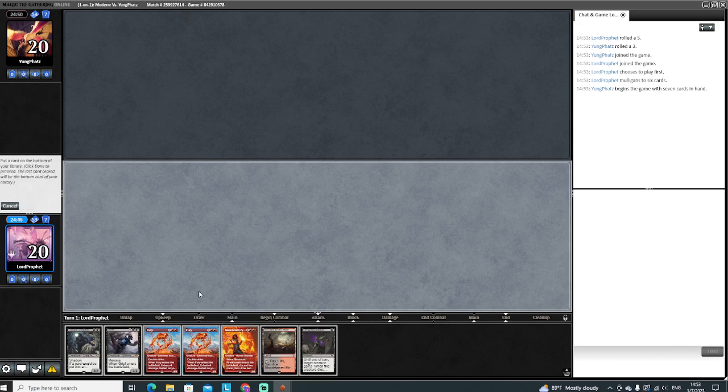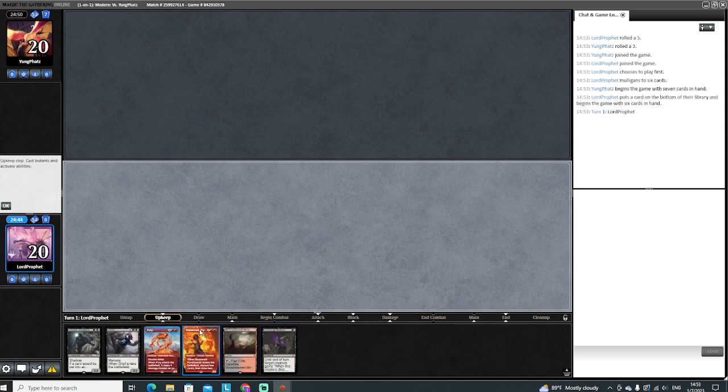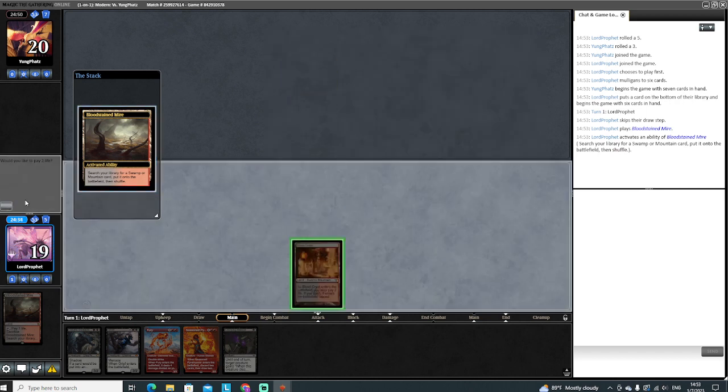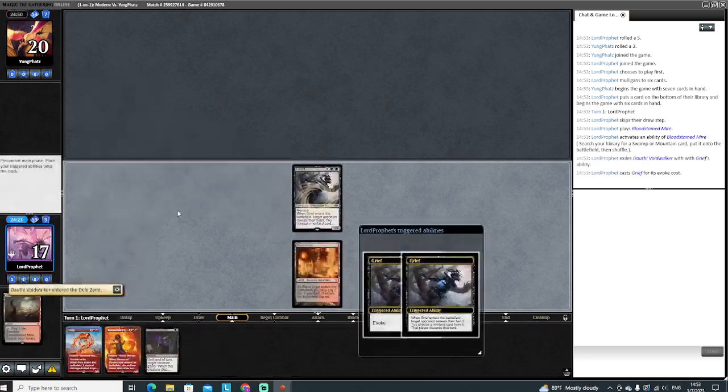And really just mess up what our opponents do. So we are going to put Fury back. This also lets us, if we draw another Undying spell, evoke Fury later off the Spyro. Let's go ahead and crack it, just go get a Blood Crypt here. Sometimes I would go get a Swamp, just to make sure because we do play Blood Moon. We want to be able to play our Douthi, but since we are about to get rid of this Douthi to our grief, not worrying about it.